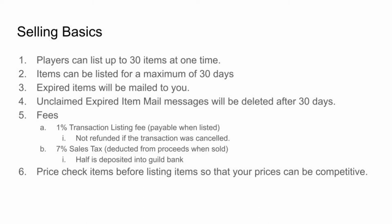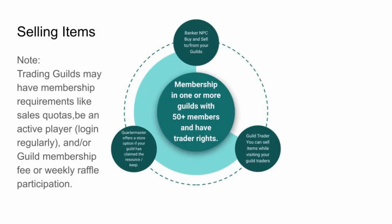If you don't have access to a guild trader, you're limited to player-to-player trades. To attract customers, you will have to spam WTS (wants to sell) messages in zone chat. You can use the guild finder to filter trade guilds that are currently recruiting new members. Note that trading guilds often have membership requirements.